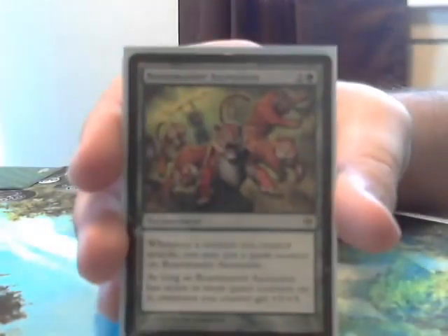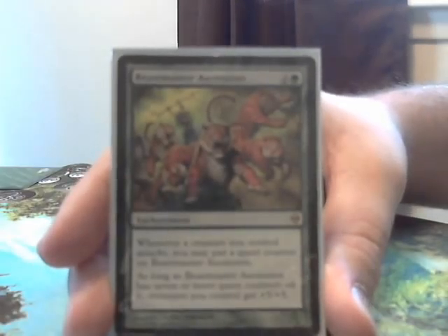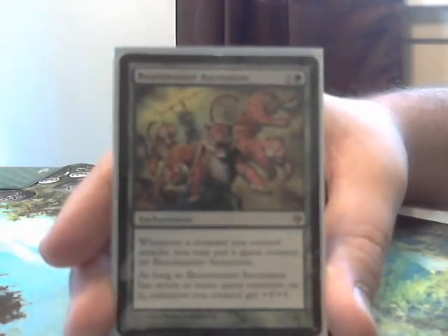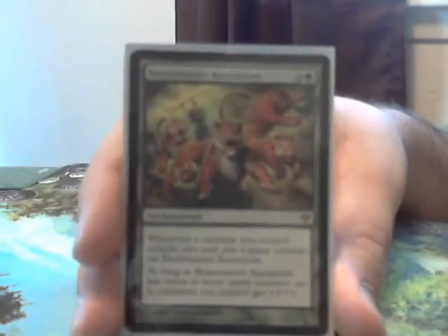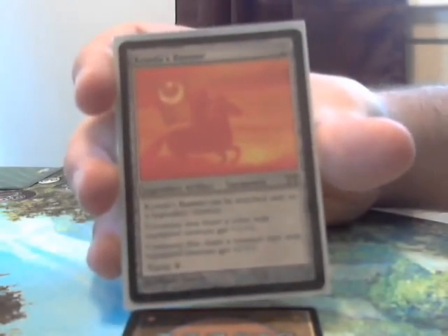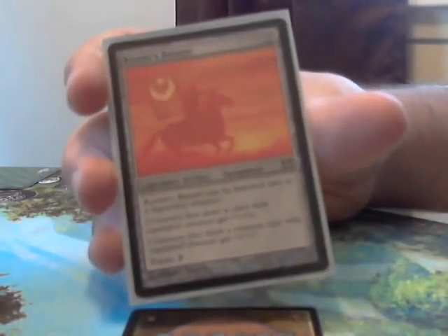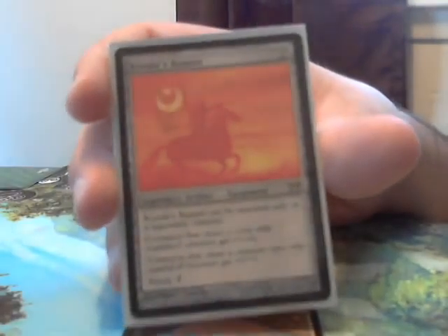Second to last card is Beastmaster Ascension — a great enchantment that costs 3. Whenever a creature you control attacks, put a quest counter on Beastmaster Ascension. As long as it has 7 or more quest counters, creatures you control get plus 5 plus 5. With a lot of elves you'll be attacking a lot, so Beastmaster Ascension will have enough counters very quickly. The final card is Conda's Banner — a legendary artifact that costs 2 to play and 2 to equip, and can only be attached to a legendary creature like Azuri. Creatures that share a color with the equipped creature get plus 1 plus 1, and creatures that share a creature type get plus 1 plus 1 as well, so all your green elves will be getting plus 2 plus 2.